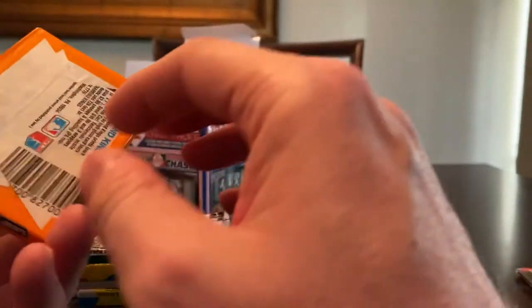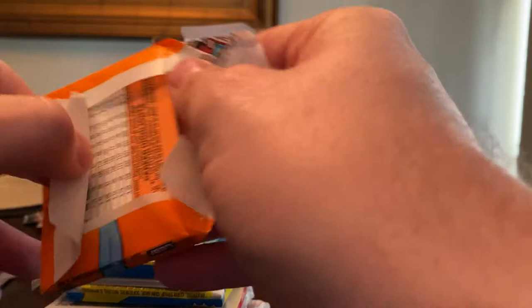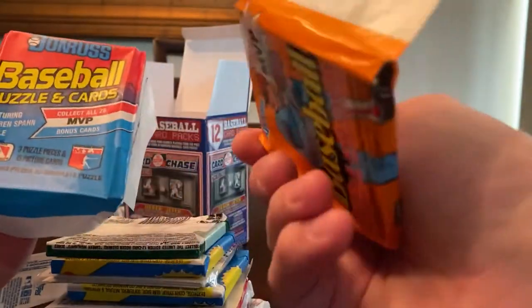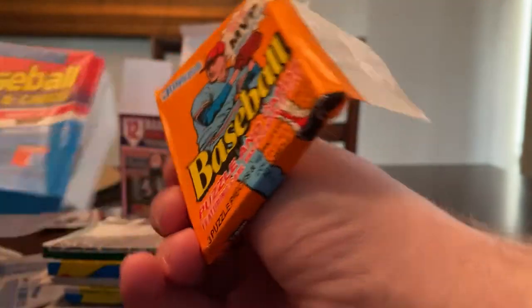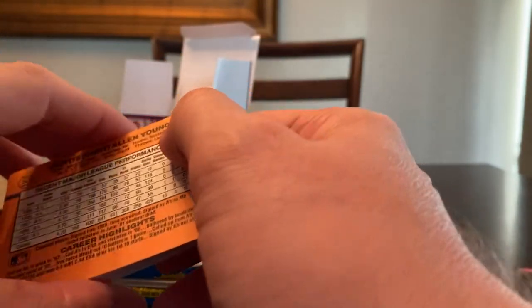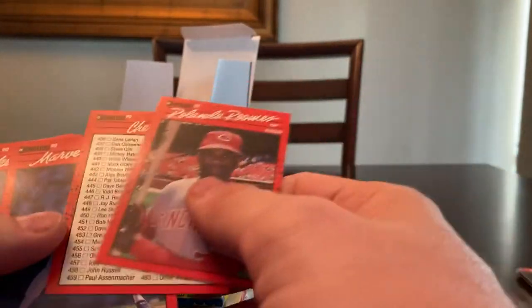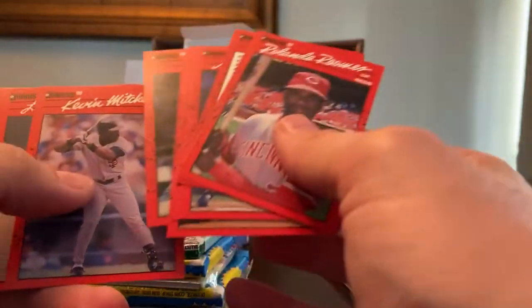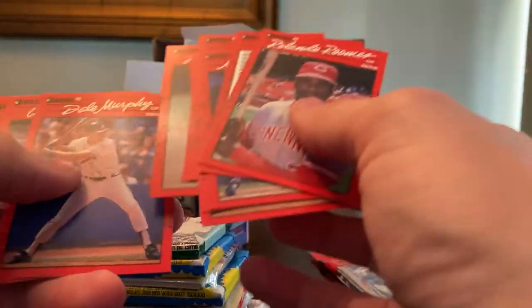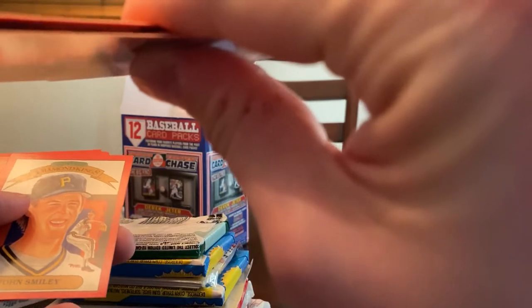Another Donruss pack — what year is this? I can't tell. Looks like 89 as well. Could they be the same year? No, these are 90 — because it says last year on it is 89, so this should be 1990. Actually it says Leaf, maybe the other one was different. Checklist — nothing too exciting. Kevin Mitchell, he was a good player. Dale Murphy. Tony Gwynn, speaking of which — that was his fifth year card. Very underwhelming so far.